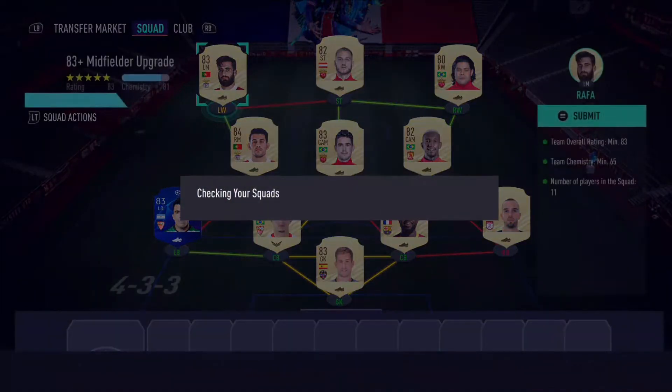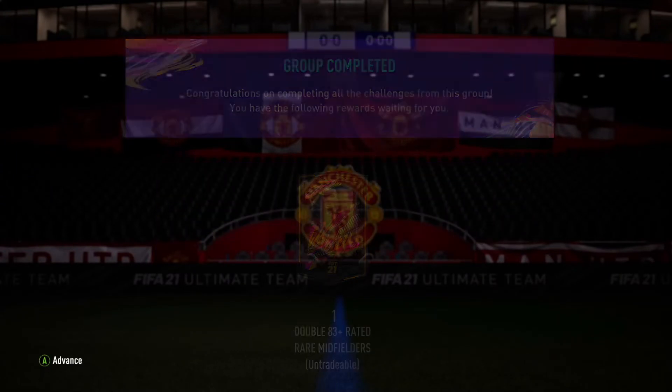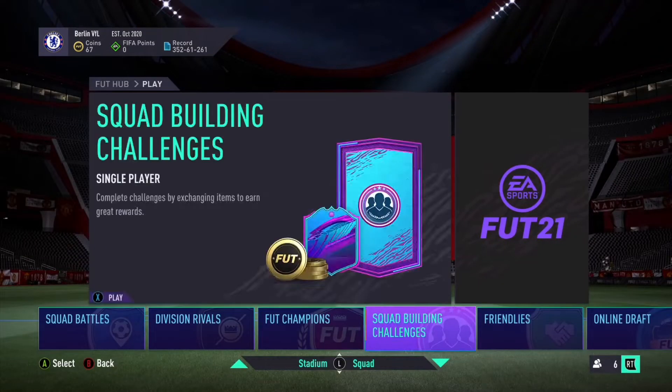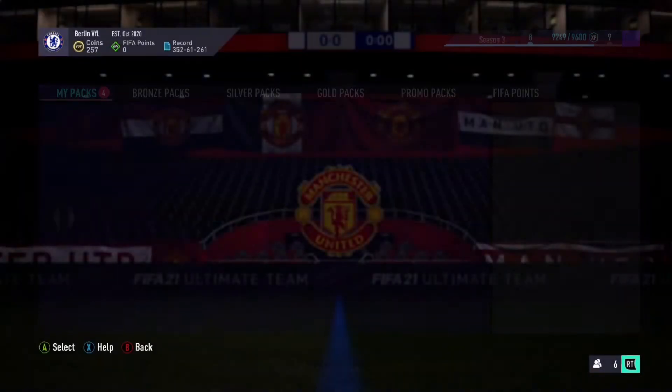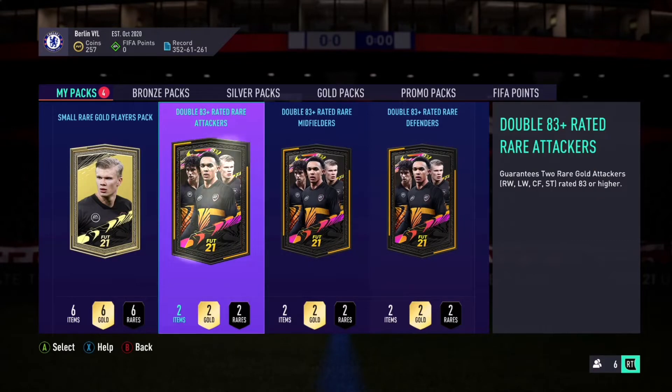Simple as that — quickly submit, there you go. I'm going to quickly show you and then show you the three packs. I've got three of these: the midfield, the attack, and the defense. I've also got a small rare gold pack to open at the end. Let's start with the attackers.